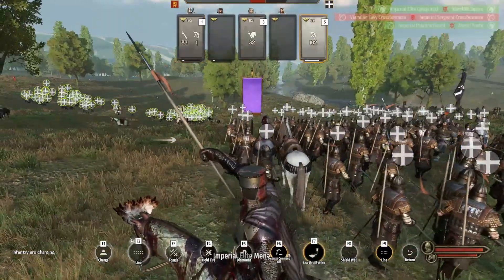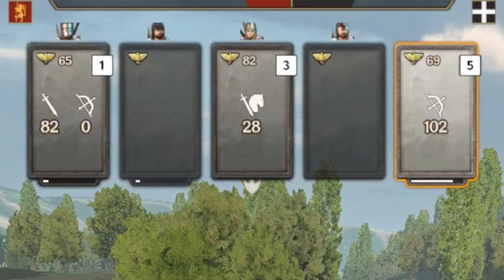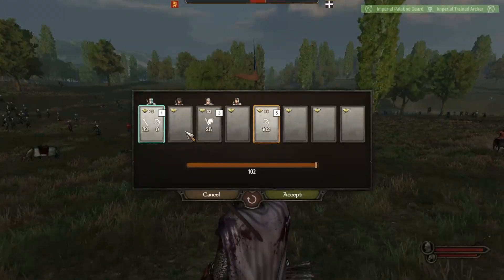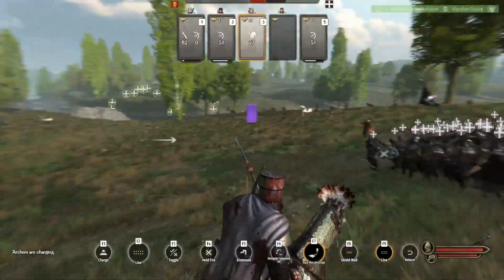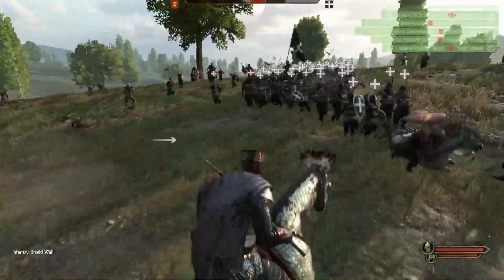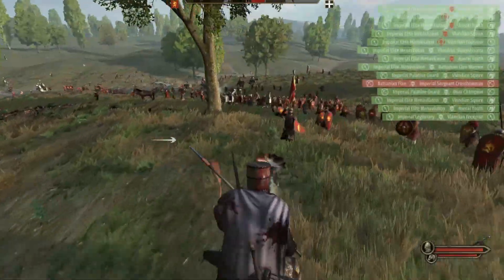There's quite a lot of red in the kill feed this time and our reinforcements have arrived. We now have 84 infantry, 100 archers and 28 cavalry in the field. The third wave of hostile troops are coming in so I quickly reposition.